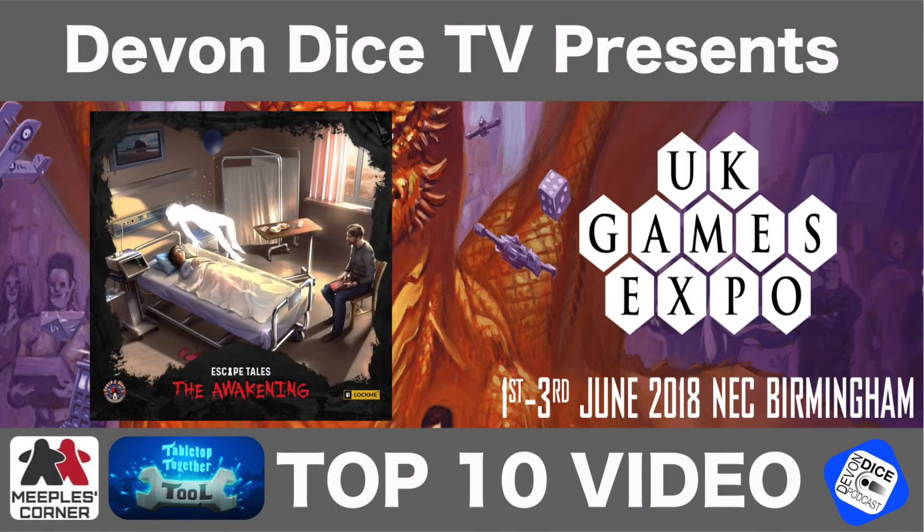Number 8: Escape Tales — The Awakening. One to four players, 60 to 180 minutes playtime, age 12 years and upwards. Publisher is Board and Dice, hall one K2. Designers are Jacob Kabban and Bartosz Idzikowski. It takes the escape room idea and gives it a whole new polish — it's a card game based on the escape room concept, but you are not limited by time when it comes to finishing this adventure. It focuses on story, exploration, puzzles and making choices.